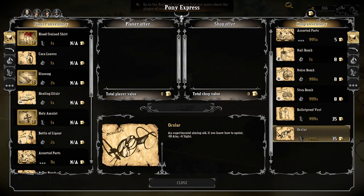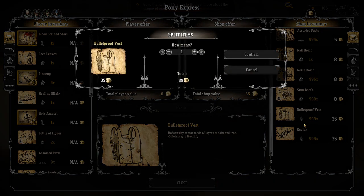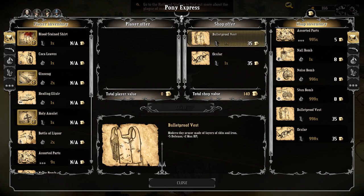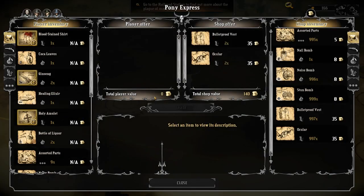Since no one has anything on their feet at the moment, might as well equip these. I think we're not going to take 999 of them — we'll take three bulletproof vests and one ocular. Actually, let's take two oculars and two bulletproof vests; that's a good trade-off. Do we have anything of value other than cash? No. In this scenario we also don't need too much cash, so let's start with that.